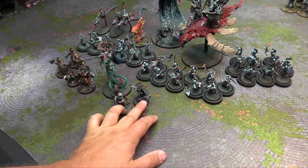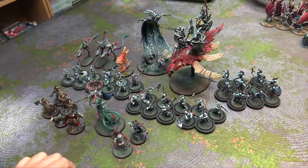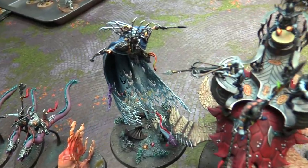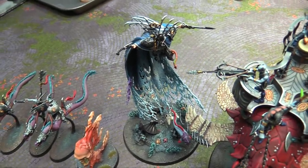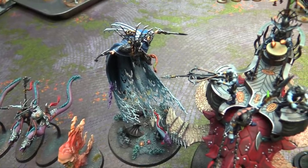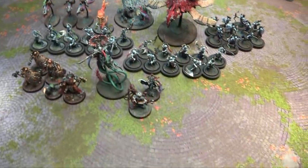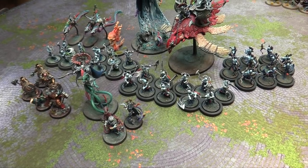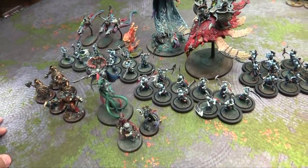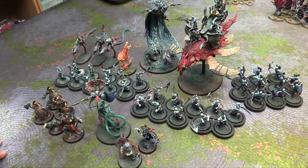Handsmith-wise, I'm taking Crushing Depths on the Tidecaster for her spell. My allies get the Tides rules from being Idoneth, so we can have some sweet tides on these guys. I'm taking the Arcane Tome on my Eidolon — he's a wizard. He also knows Crushing Depths. Last game I was dumb and gave him a 5-plus ward save when he already has one from the Battletome. For my other upgrade I'm taking the 5-plus ward save on my Akhelian King.